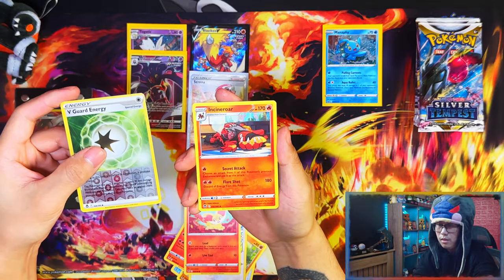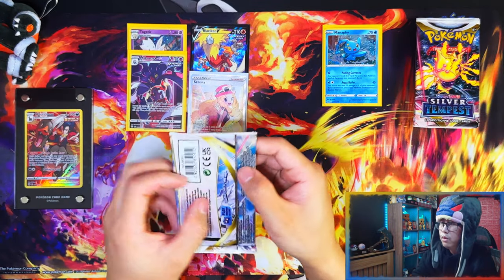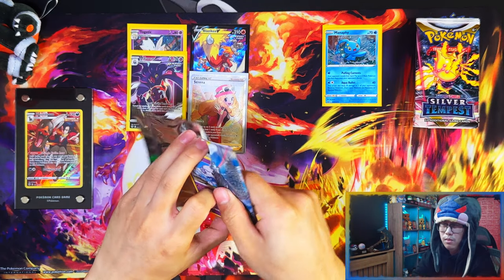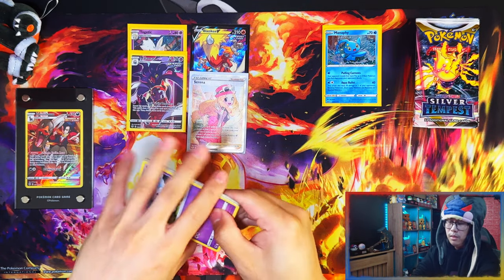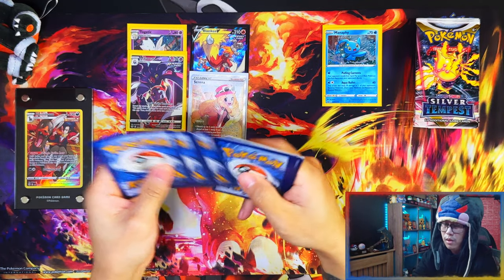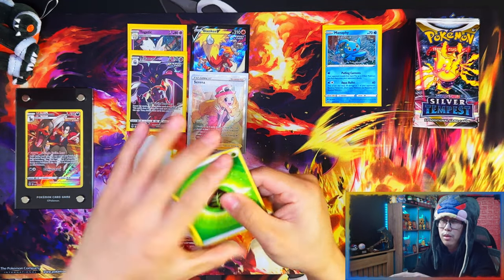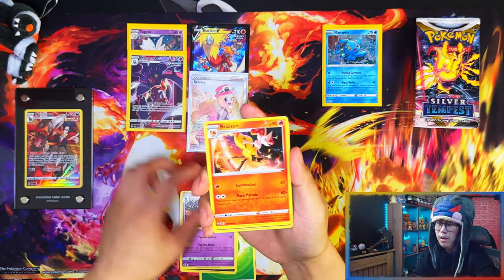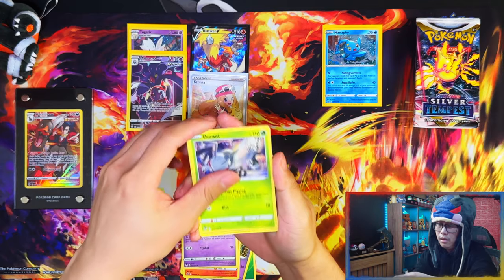Alright, last pack for the Togetic side — Fennecain, Jorice, energy and an Incident Row. Moving on to the Manaphy side. This is gonna be a tough one for Manaphy to beat. I think the only way to beat it now is to pull probably an alternate rare or the Rayquaza, which I highly doubt.